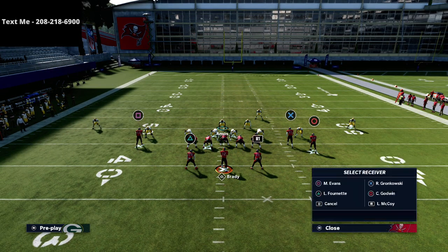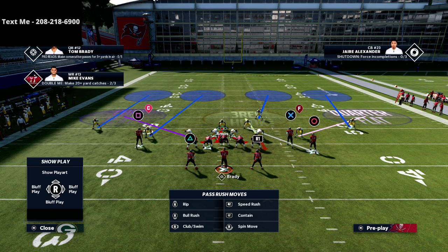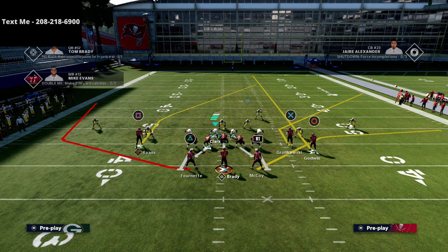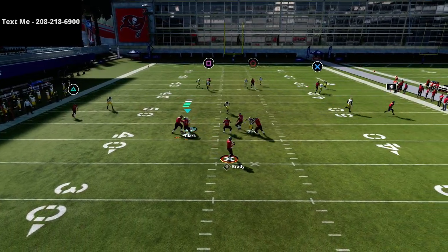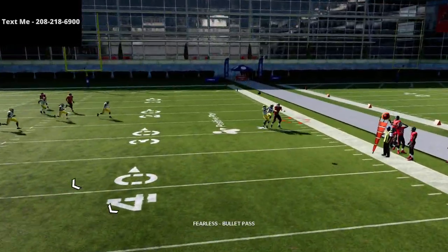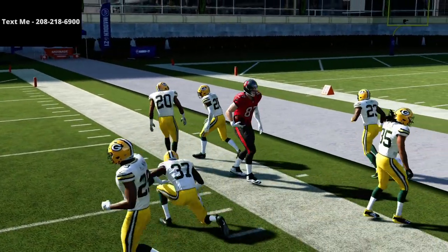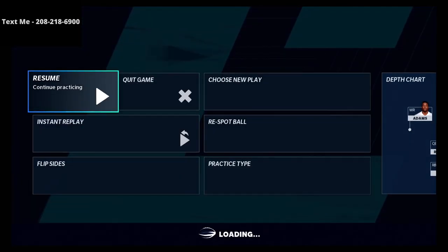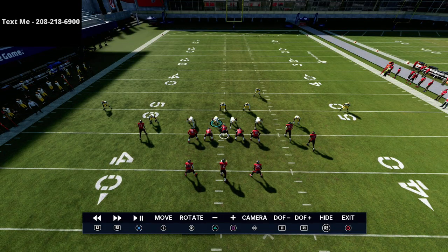First I want to show how this defends a traditional flood. Your user is going to be in the middle of the field — I'm just going to spy my user and show you how everything plays out. You'll see the match coverage and basically everything is completely bagged. Gronkowski made the play of his career right there, but everything is bagged out of compression. This is huge — compression really was the one formation I felt was giving match defense a big problem.